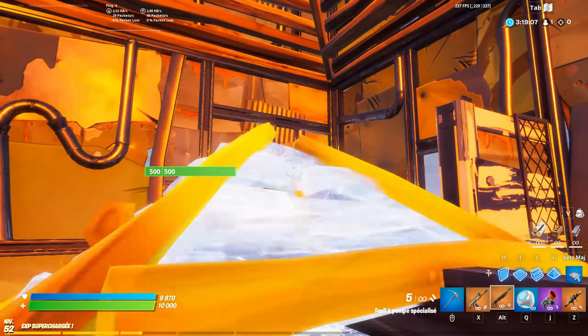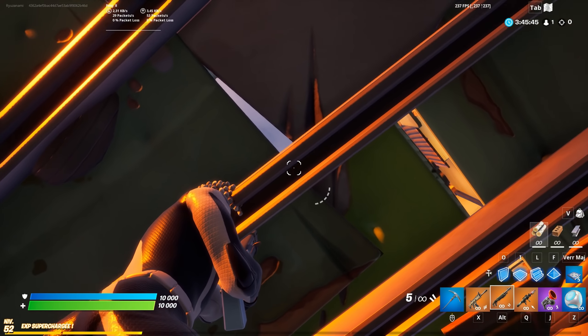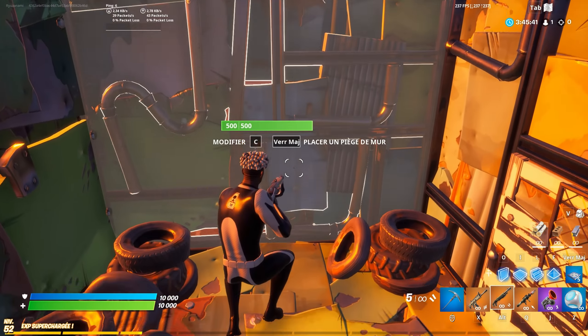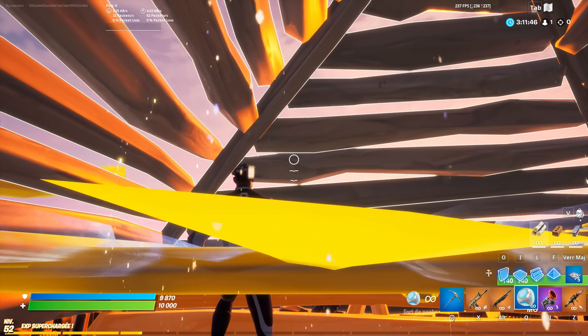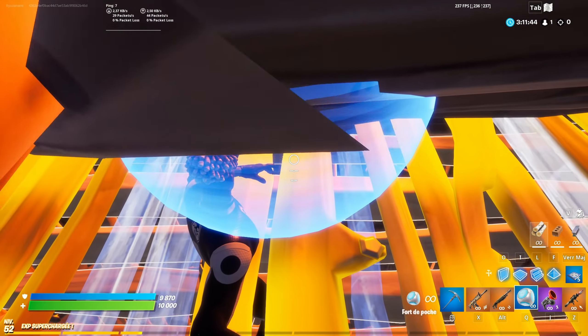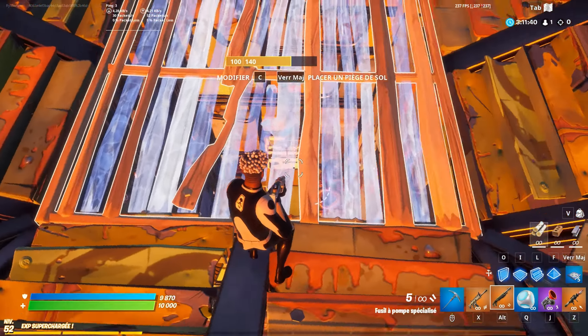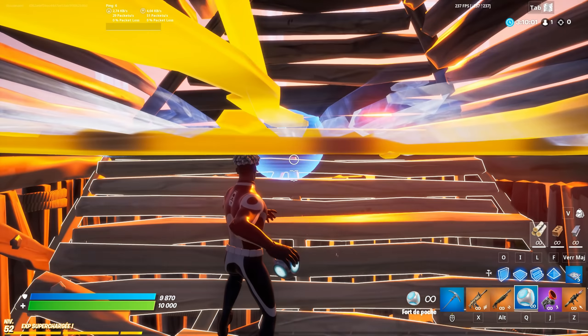So you can do this while being in your own box, and if you stand there, it should push you inside someone else's box. I've tried this but it didn't work, so I guess it's about having zero ping maybe, or something else. To counter that, you want to throw it just like that, so the portafort is gonna place above you and box your opponent.